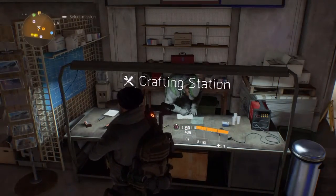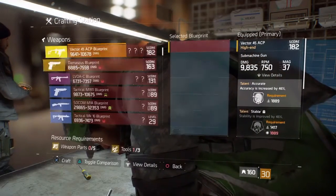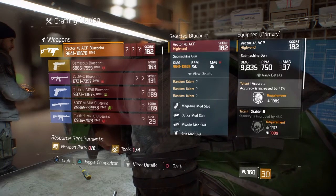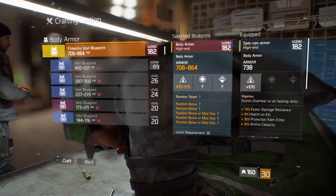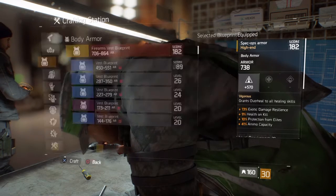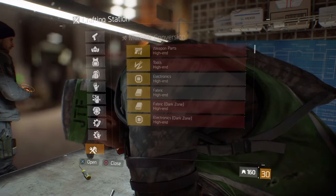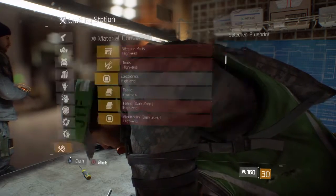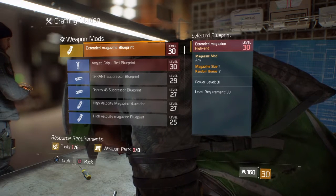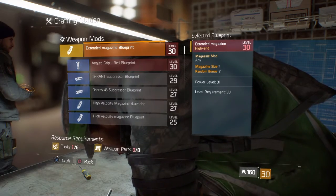You craft them at the crafting station. As you can see, I have the Vector 45 ACP - I just crafted it. You get the pistol after completing the crafting generation. You need the firearm vest blueprint and you need to craft to a gear score of 182 - that's the best you can get. I convert all my weapon parts to high-end.